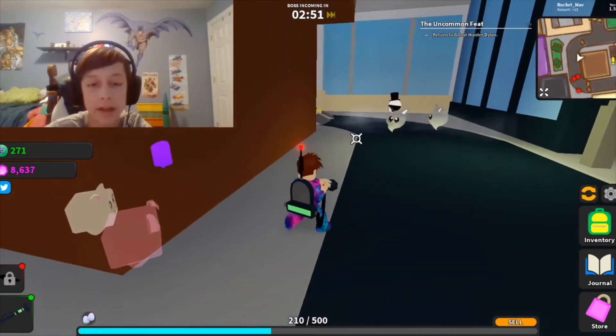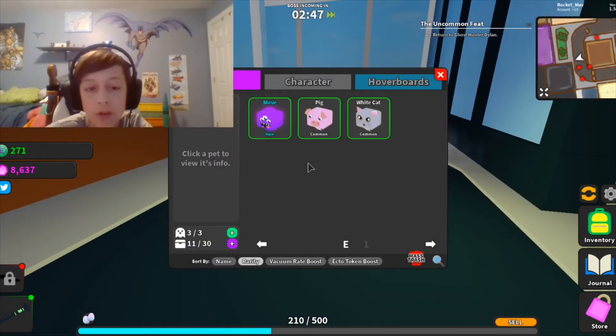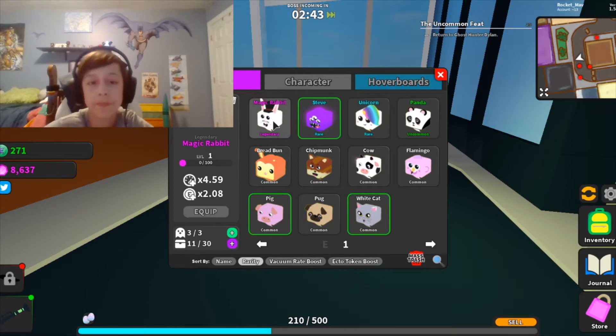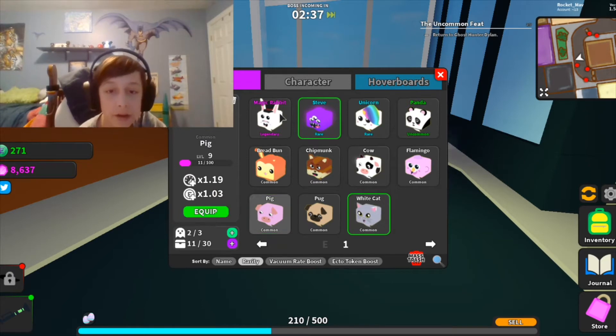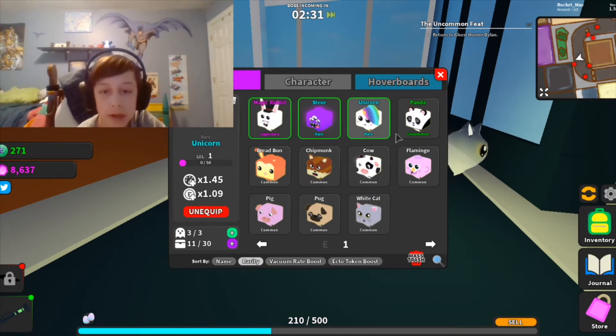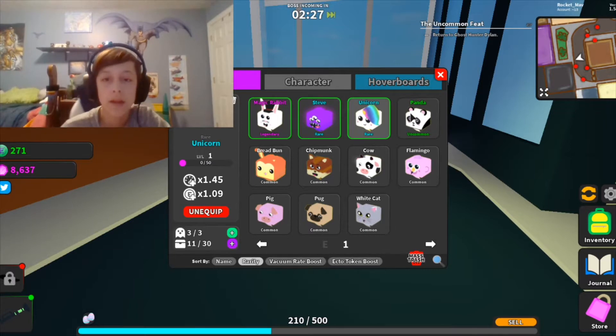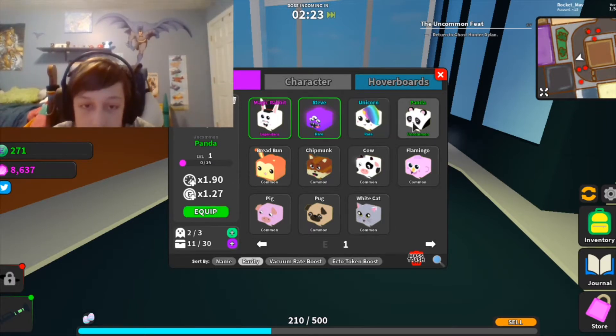It's like any other simulator really. Going into inventory — for some reason I don't even have pets showing. Where are my pets? Okay, I'm gonna unequip the bad one. I'm gonna unequip the cat and put the unicorn on — but somehow the unicorn is worse than the cat. The panda is actually better than the unicorn!